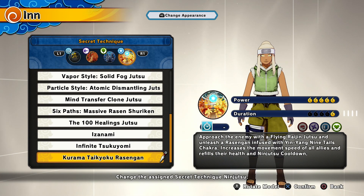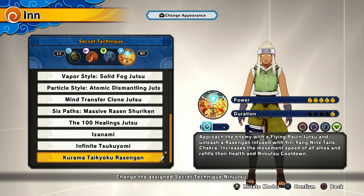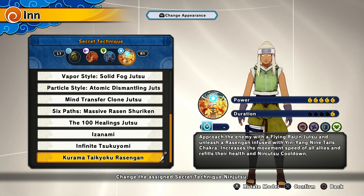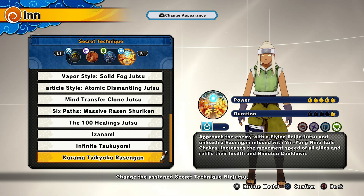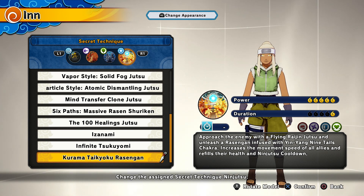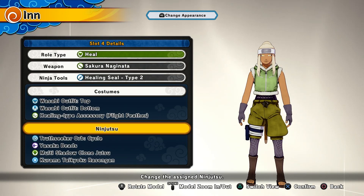There is a new ultimate for the healers when you purchase the Season 6 DLC pass, like it was for the last two seasons — we finally have one for healers. The description says: approach the enemy with the Flying Rising Jutsu and unleash a chakra infused with Yin-Yang Night Tail chakra, increase movement speed of allies and refill their health and ninja tool cooldown. I also think after using the ultimate you get a speed and jump boost because my character went orange and I was noticeably faster.